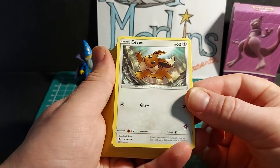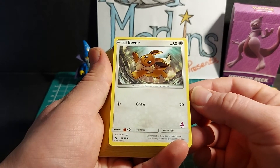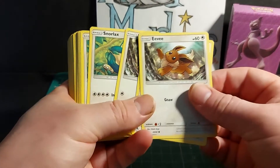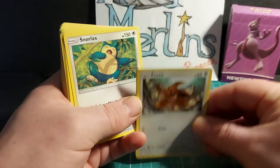Eevee, basic Pokemon, HP 60. Gnaw does 20 damage, weakness x2 to fighting, resistance nothing, retreat cost one energy. Same Eevee as in the Charizard deck — you get three copies of this in this deck.